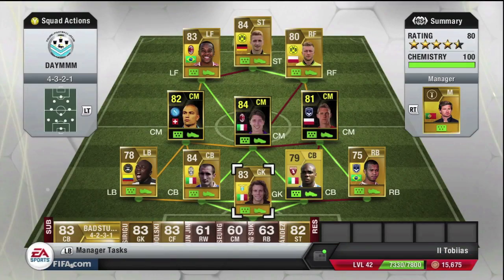This squad did only just cost 140,000 coins. The first thing you see, obviously we've got Chiellini, but the main thing that stands out is the three midfielders are all in form. So the fact this squad only costs 140,000 coins is really cheap. I did make this squad before the massive Ultimate Team market crash, so if this squad has gone under 100,000 coins, I would not be surprised. I'm just going to hold on to it probably until the end of FIFA, because if I sell it I'm going to lose out on so many coins.